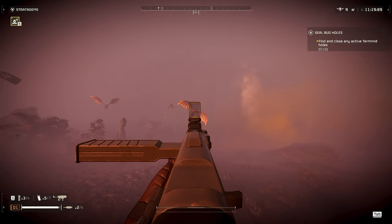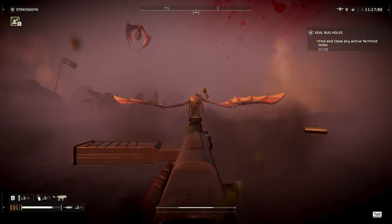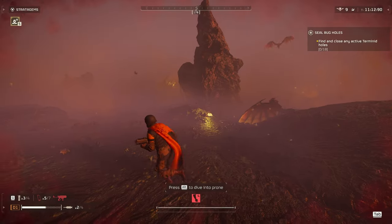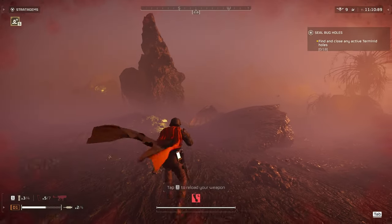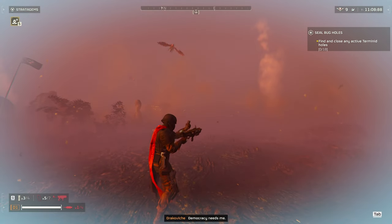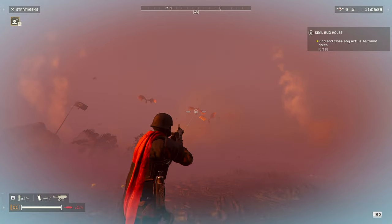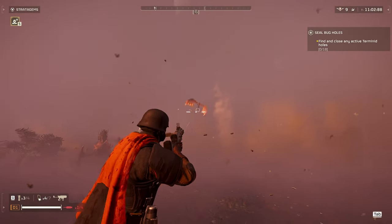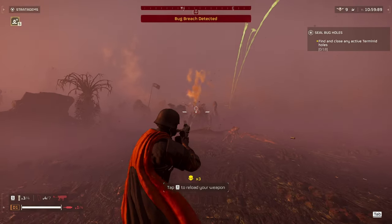Next up we have Shriekers. Shriekers take a lot of damage from the SMG and it's actually pretty good at killing them because of its fast firing rate. You can switch to different firing modes if you find it easier to hit them. Just make sure you're careful when the bodies are flying at you because they can hurt you.